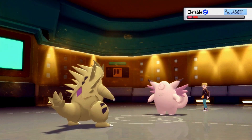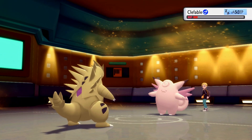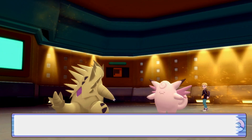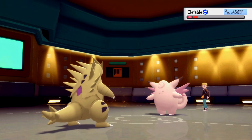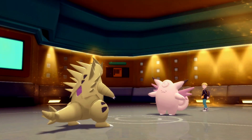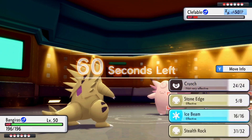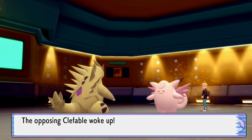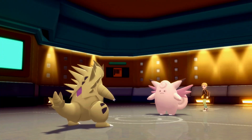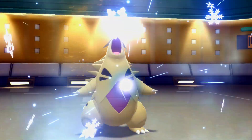We go for another Stone Edge and hopefully it stays asleep. It out-speeds me so it wouldn't matter anyway. Fast asleep again - we were able to get the kill on Clefable? No, we didn't. I should have gone for Ice Beam there. Please stay asleep for one more turn. It woke up and used Moonlight - it's not going to heal as much in the Sandstorm. I could have gone for Stone Edge there and if I'd hit it we'd be much better off. The Sandstorm helps limit the Moonlight recovery.